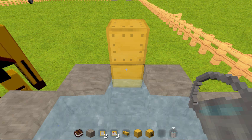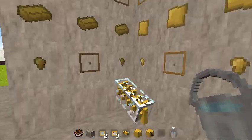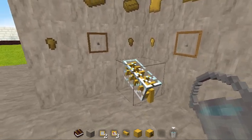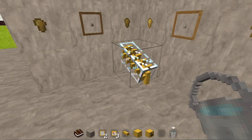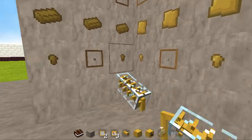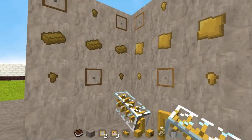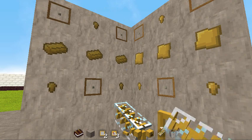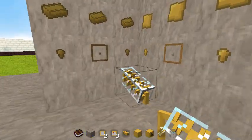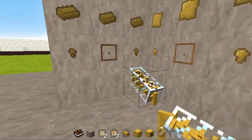To avoid having to constantly fill it up with buckets of water, you need the Archimedes Screw. It has a neat little animation when you have it in your hand — you can see the little spiral spinning. It does exactly what the real-world device does, which has been around for a few thousand years. It spins, siphons up water, and dumps it into the boiler.